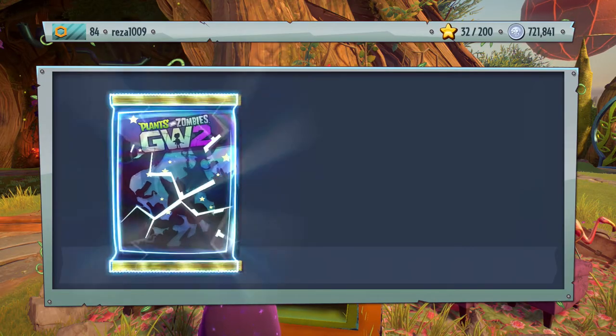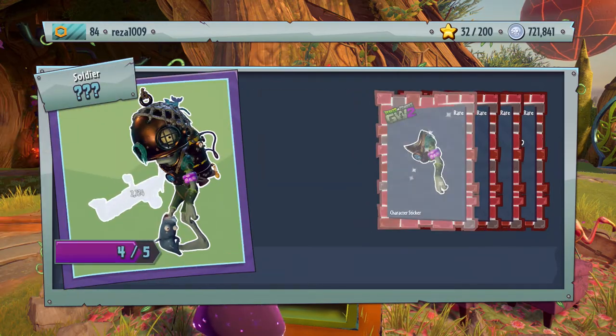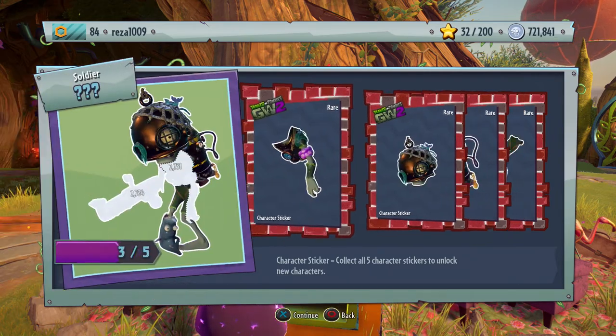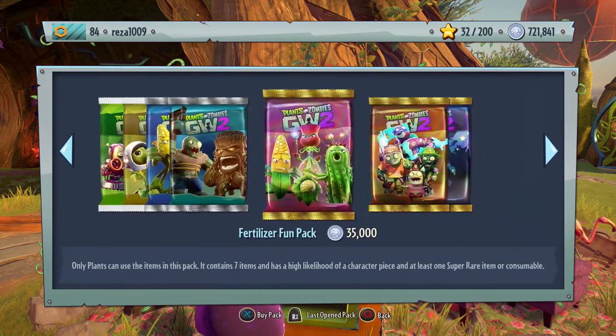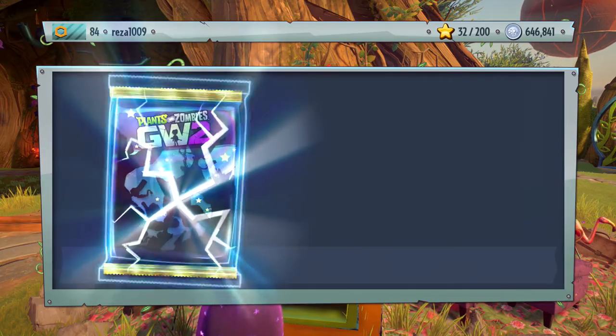They would all be new, so fourth pack, let's see what we get. It's a soldier this time — Scuba Soldier — it's rare. I quite like the soldiers, that's definitely nice. So that's four I believe. Let's open up another four and see what we get. These packs have been increased to seventy-five thousand coins, but it's okay, it's the same for everyone.